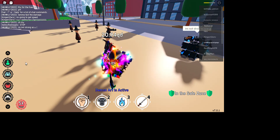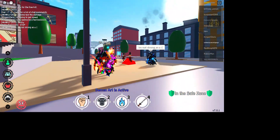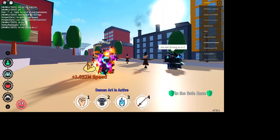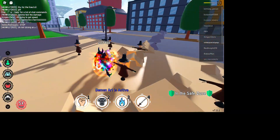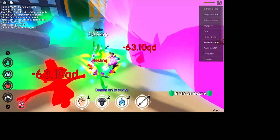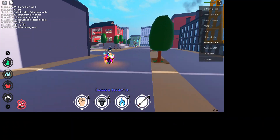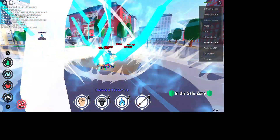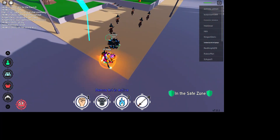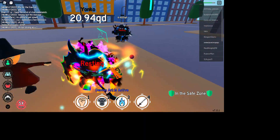If we equip Explosion Nova, Air Type does 77, which is pretty op. And then Air Type does 507 — that's actually really good.